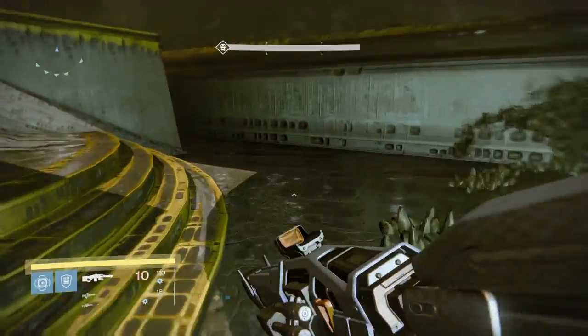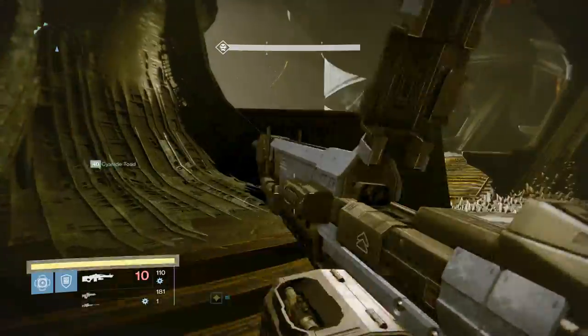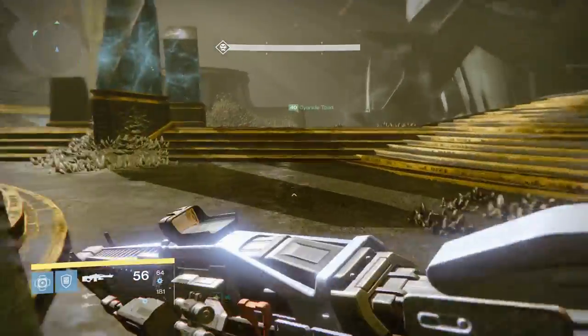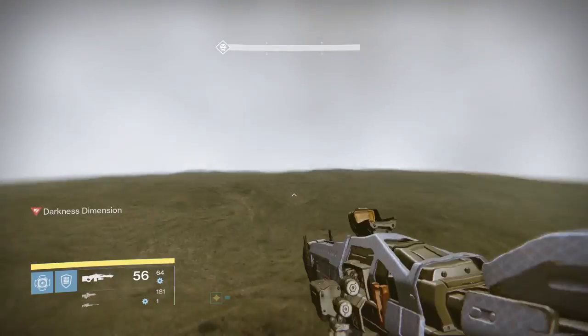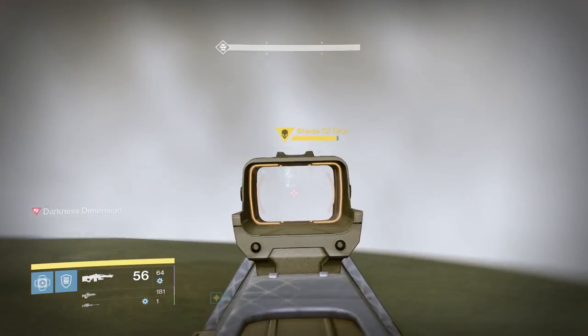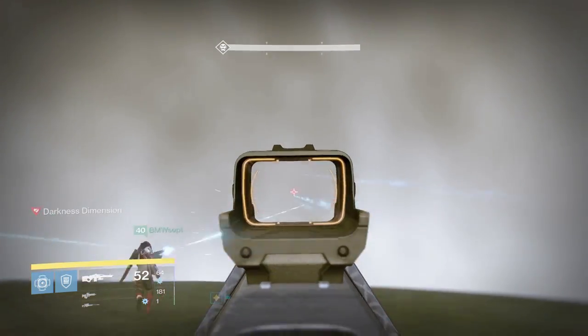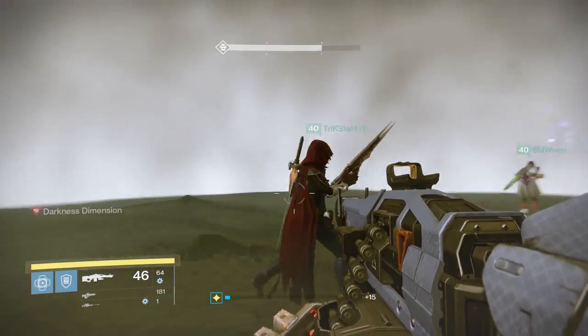Once you have him under half health, he will do a different mechanic - he starts teleporting your team separately to another dimension where you have to fight a mini sub-boss. There will be a boss here called the Shadow of Oryx. You're just going to want to start doing damage to this boss with your heavy machine guns and specials if possible. Make sure you've got enough ammo for when you come back out.